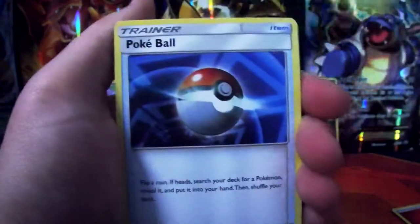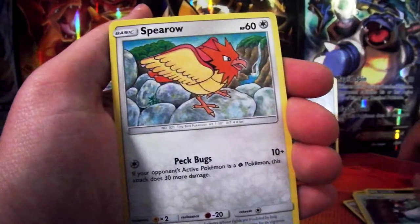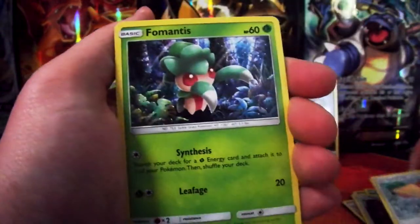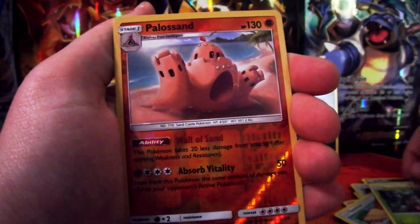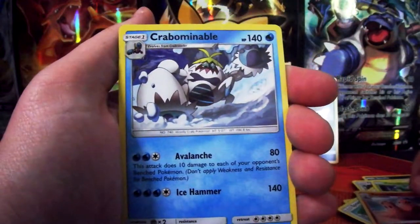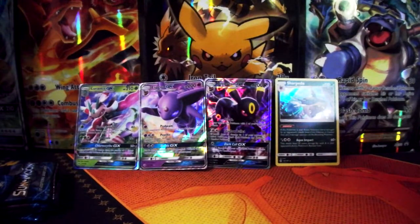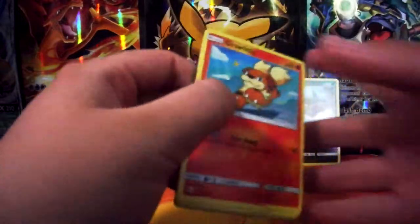Power Energy, Pokeball, Scramble, Nolan Rattata, Sandile, Brody, another Brody, for Mantis. Reverse foil, Palosand, and a normal rare. Let's hope they're not all dropped on the floor.